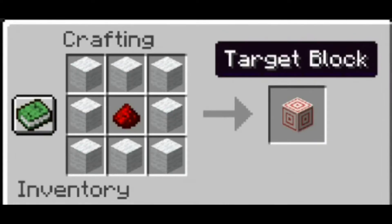The crafting recipe: the target block recipe involves eight bits of wool and one piece of redstone. The wool part will be easy if you have shears or a sheep farm.